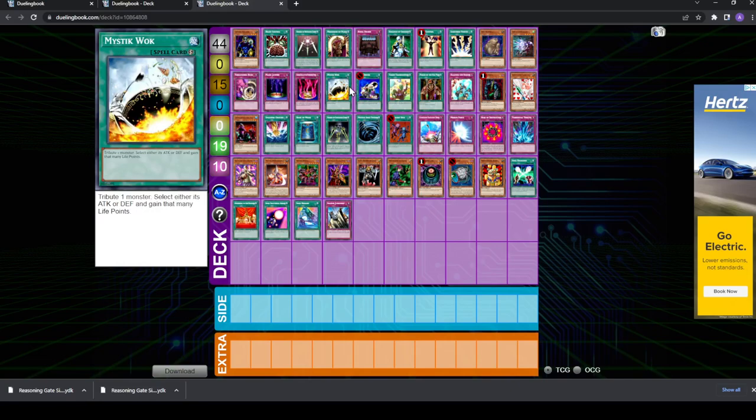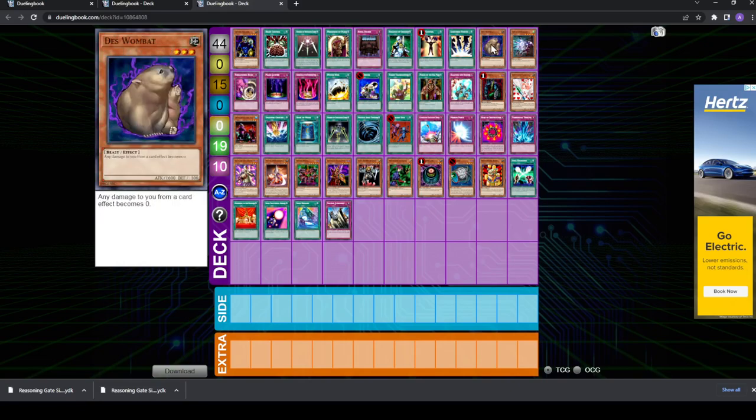This card is for Burn: Death's Wombat. It's nice because it's level 3, which is a good level for Reasoning Gate in general. It's Earth, which is not that nice, but it's good because it forces your opponent to get rid of it if they want to play the game. The Burn opponent will either have to Ring it, or if they have a Panda with higher attack, Snatch Steal it, or something like that — it'll force out a good resource. You can always bring it back with Premature Burial or Call of the Haunted, which is pretty nice.